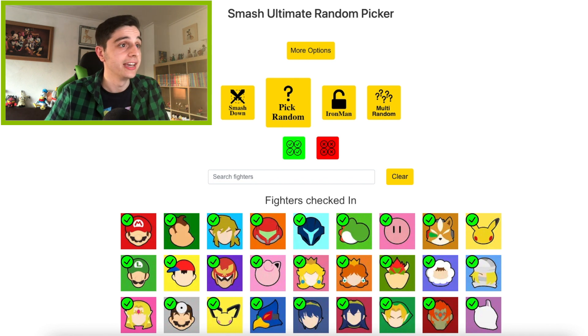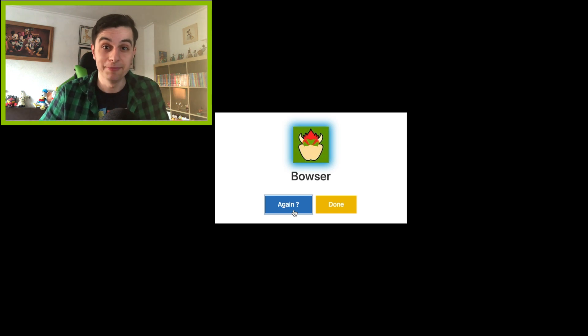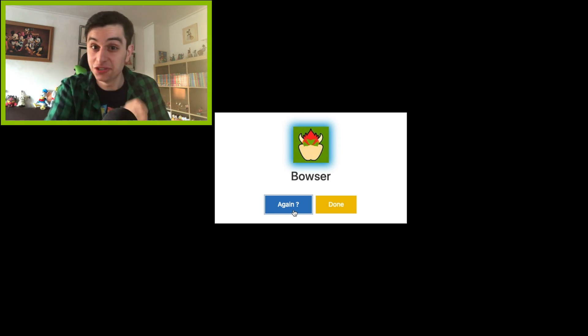I hope it's an easy one. Let's see. Alright, here we go once again. Please be an easy one. Link. Alright, that's doable. And the second one — Bowser. I have to make a combination of Link and Bowser. Alright, let's do this.